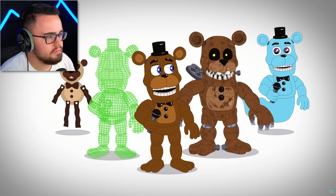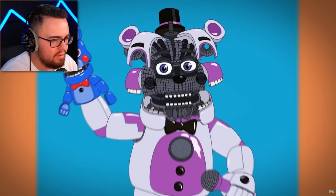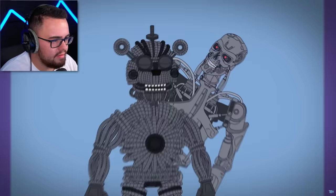Sister Location boasts the sleek Funtime Freddy with a white and purple color scheme, chest intercom, a Bonbon hand puppet, and opening face plates. Also in this game is Yendo, a Terminator-esque Freddy endoskeleton.